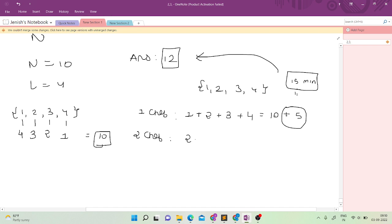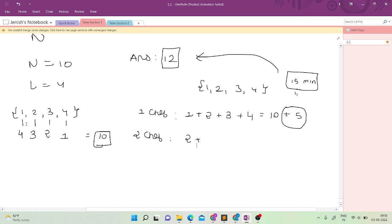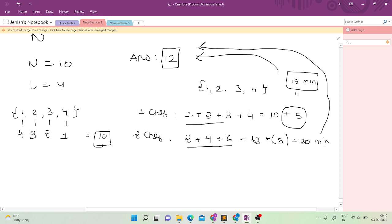For the second chef with rank 2: the first donut takes 2 minutes, second donut takes 4 minutes, third donut takes 6 minutes — the sum is already 12. If I try to make a 4th donut, it would take 8 more minutes, giving 20 minutes total, which exceeds the threshold of 12. So the second chef can make a maximum of 3 donuts.